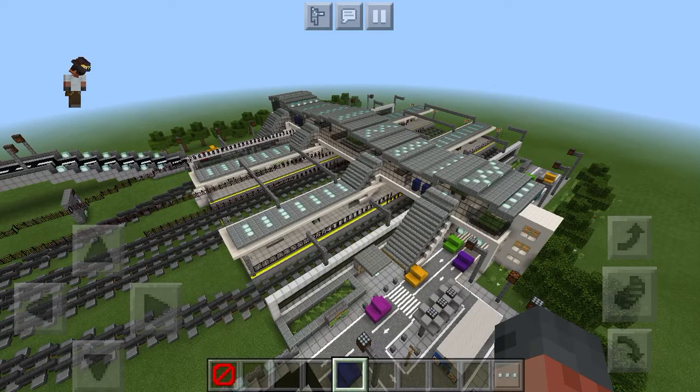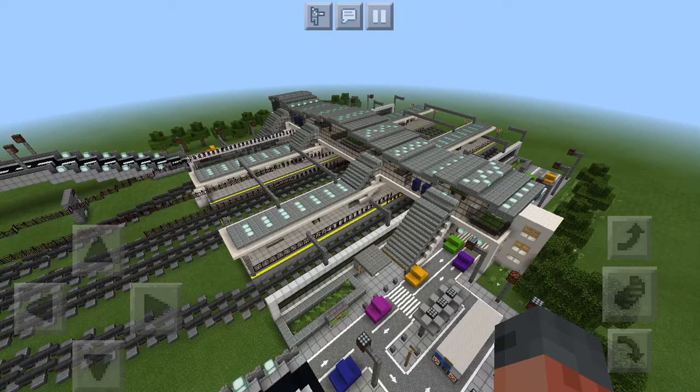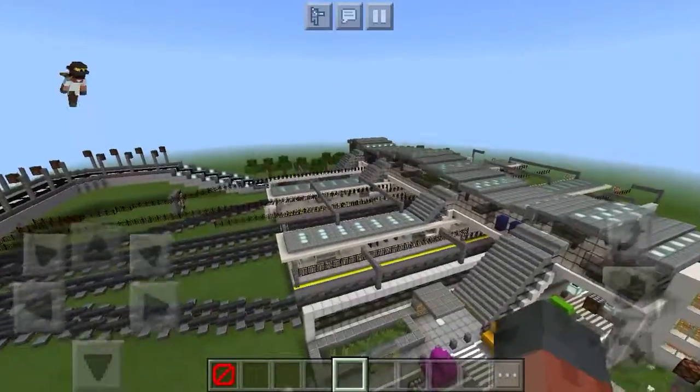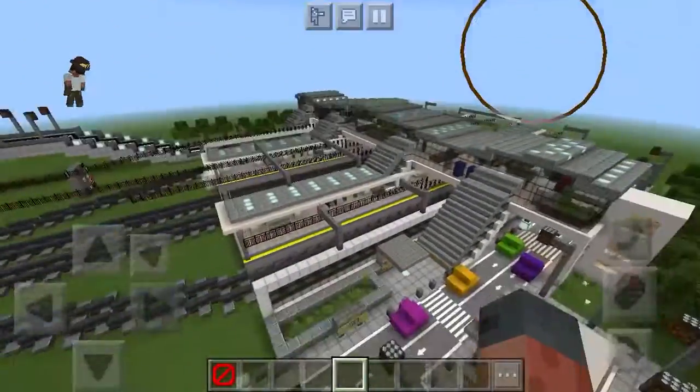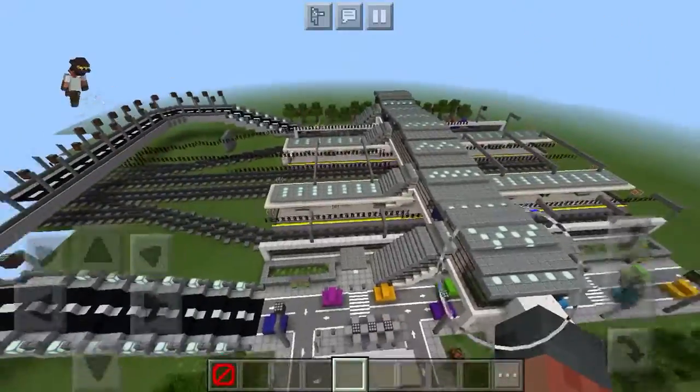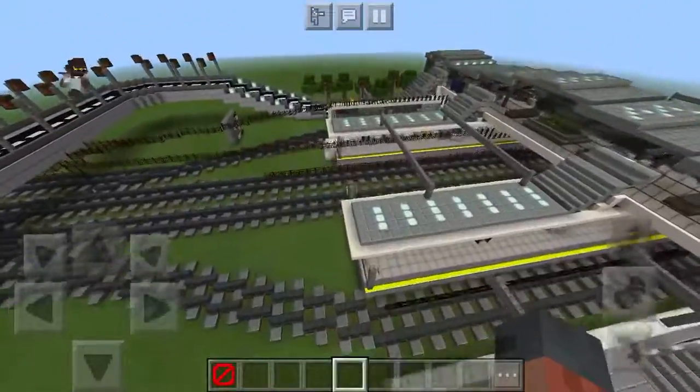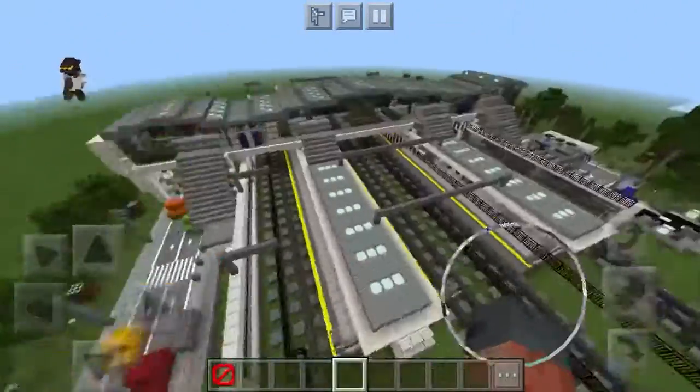Welcome back to the channel. Today I'm going to show you the central station terminal. As you may notice, there are many new updates, and I have actually changed the station name to Towako Terminal. Let's go back now — here we are. It's new and improved, much better, with a lot of road add-ons on the other side. It took a little bit but it was all worth it.